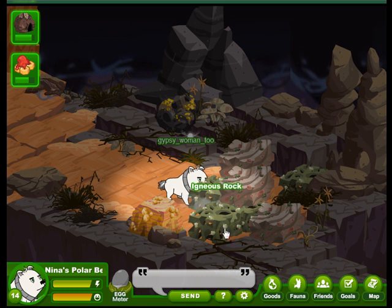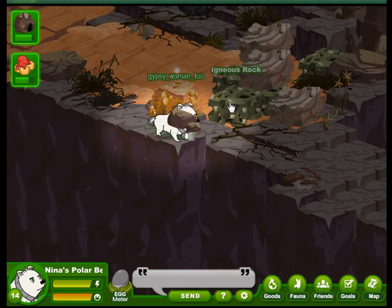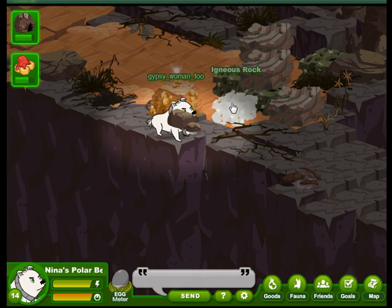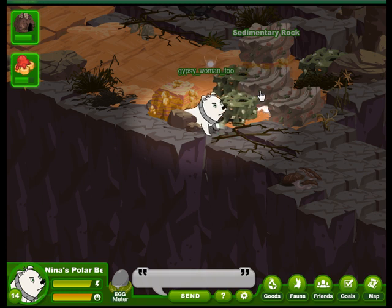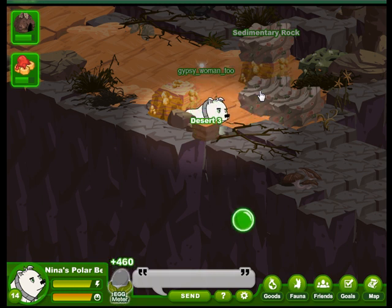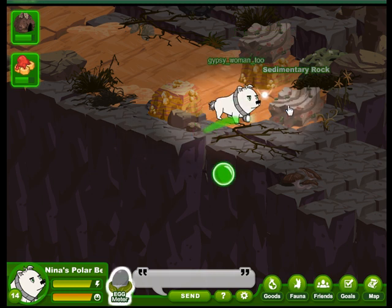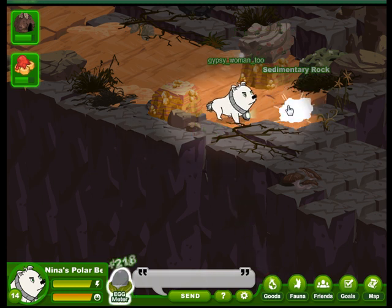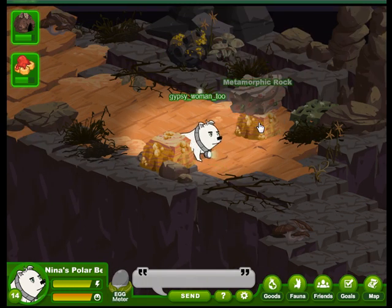Let's try this igneous rock. They're popping up faster than we can get them cleared. We might as well come over here and get this one wiggling too, then we'll get some bonus points by hitting all three at the same time. And there we go — 460 bonus points, not too bad. The sedimentary rocks don't seem as difficult. And how about the metamorphic rock? A little tougher — going to take two.